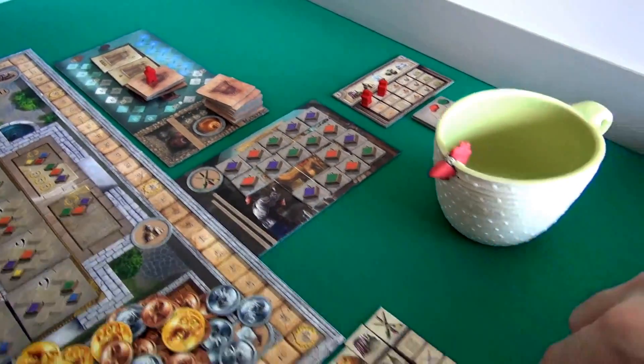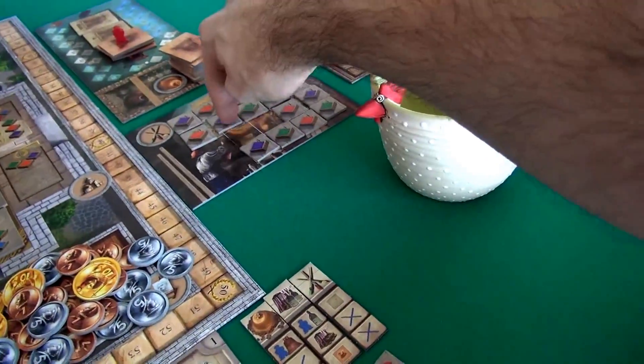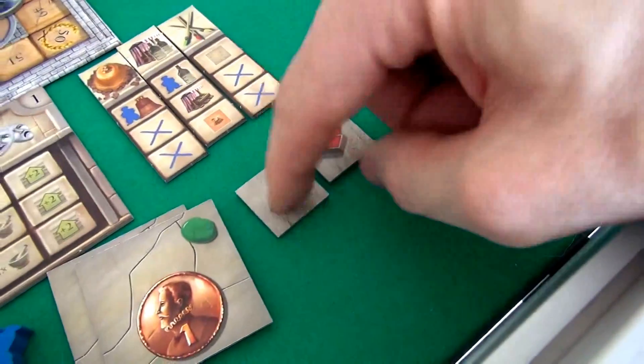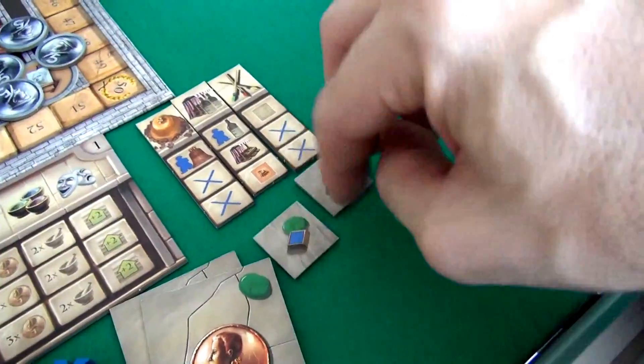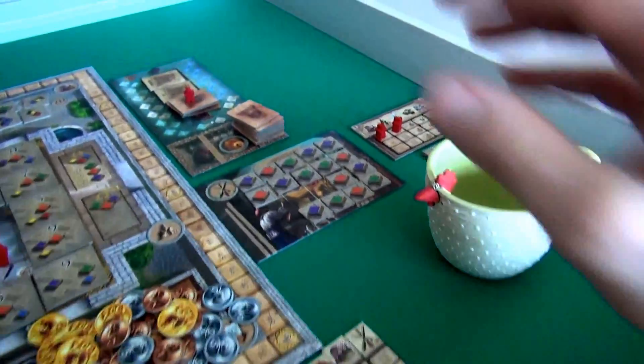So far in this game, Jen hasn't gone for any bells, but she has worked on two spots of the wall fresco. She's already got income of one blue and one red every turn, because she did a purple and she did a green. You never know exactly what your income is going to be until you flip the thing and find out.